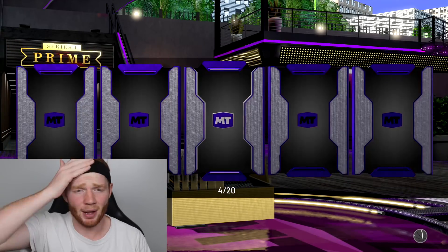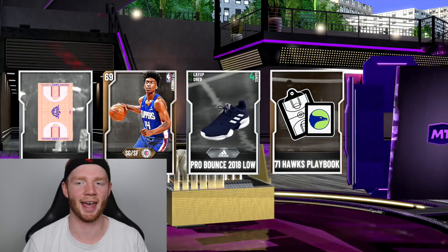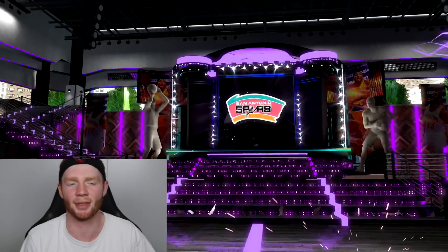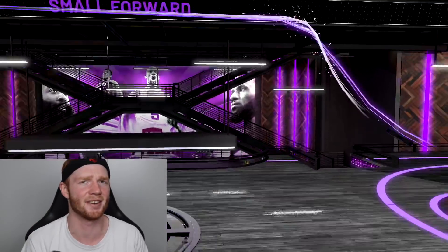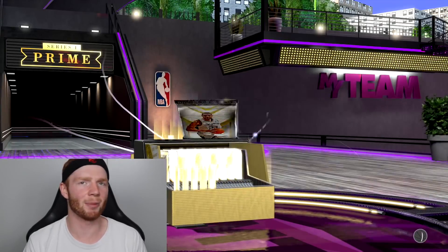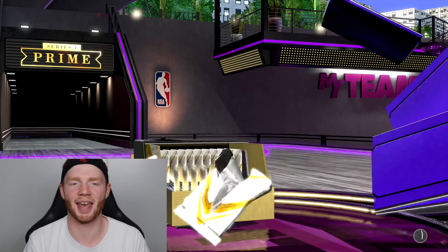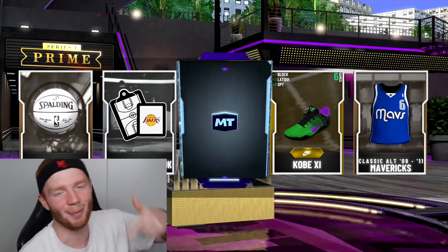Pack number two of this box and still not looking great — we've only pulled one Ruby, only pulled one card from the set. But everything can change! We do get an amethyst and it's going to be an amethyst from the collection. I think it's Bruce Bowen — yeah it is — definitely a good card, he has like a 91 three-ball.